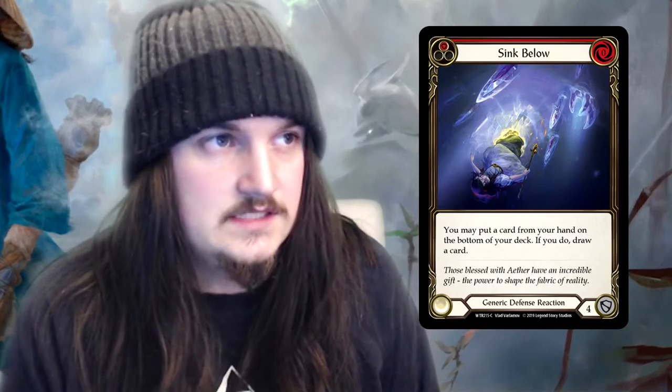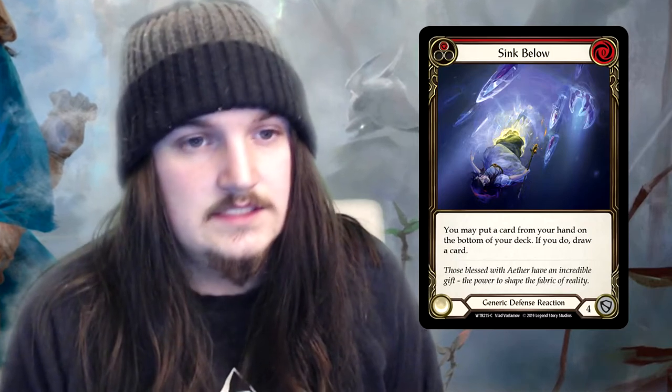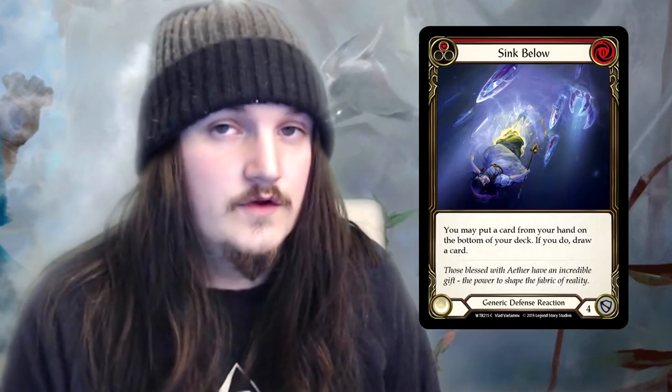The last card I wanted to look at is Sink Below. It's a card I don't think I've heard anyone talk about except one other person. This is your generic defense reaction, which will allow you to cycle cards through your hand. We all know you draw cards at the end of your turn rather than the start, so with this card you'll be able to set up a lot of attacks and also a lot of the resource requirements you need to pitch at the start of your turn.